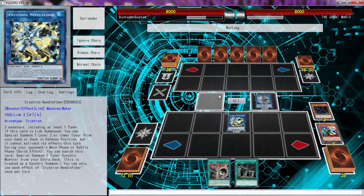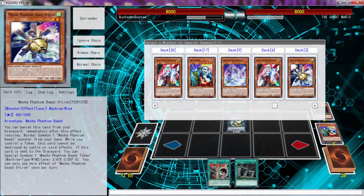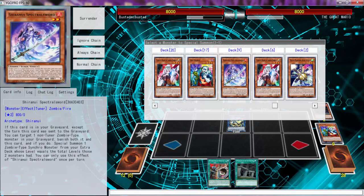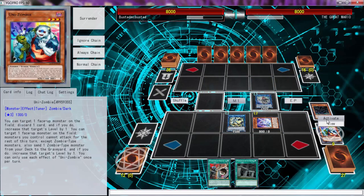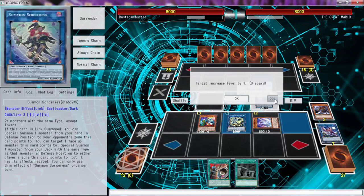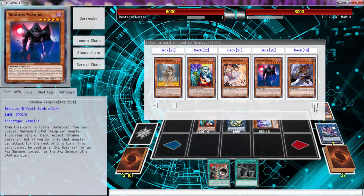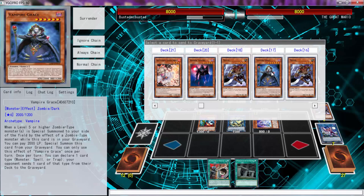Activate Needle Fiber to go ahead and get the two-star out — actually the Mecha Phantom Beast Aluber. Wait, if we get O-Lion, what do we have in our extra deck? We don't really have anything. Can't get Ghost, so I think we should just set this up. Since we do play Skull Deed, I feel like that's what we should strive for. O-Lion could have been the move but we didn't open up to special.